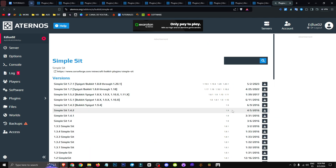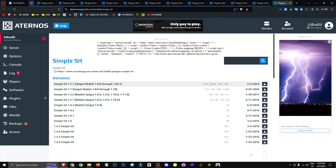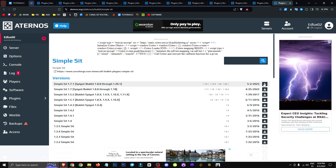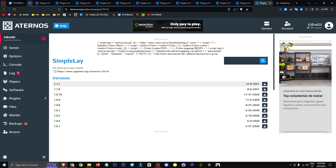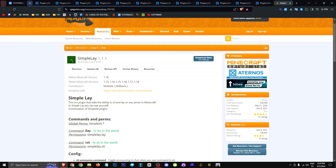Simple Sit is also here, updated on May 2nd, 2023 — quite recent — and for version 1.20.1. There's also Simple Lay, a bit older, released in 2021 and compatible up to version 1.18, using /lay or /sit commands.